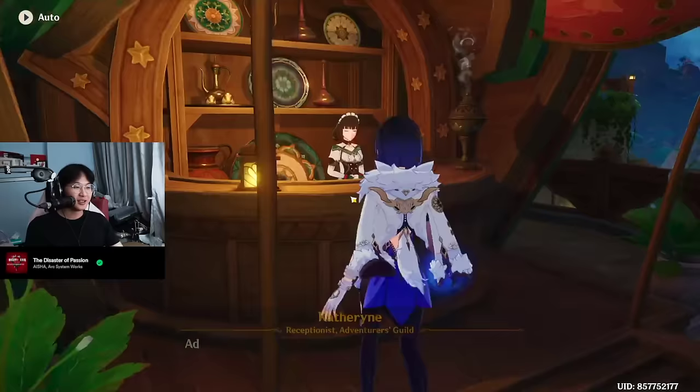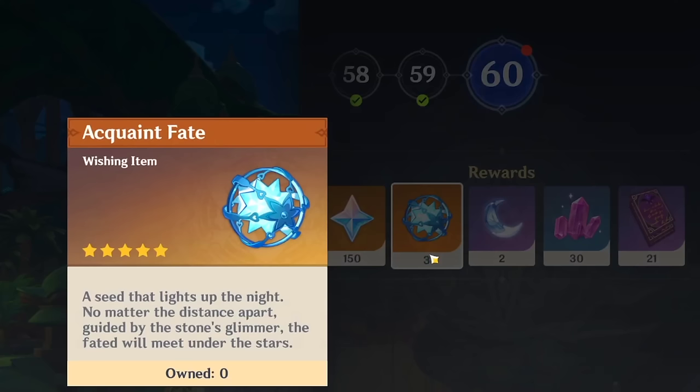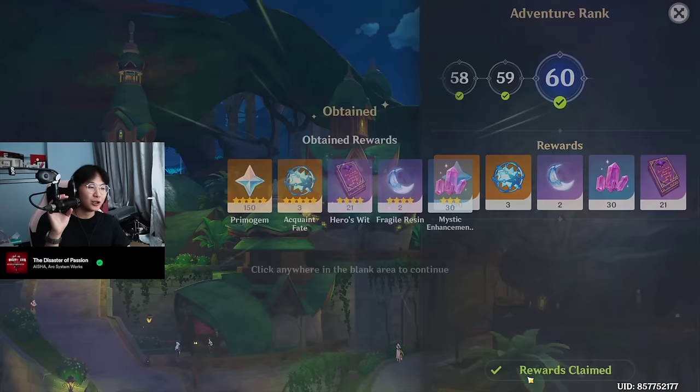I have finally hit AR60, which means I need to pick up my adventure rank rewards, which is amazing. 3 Acquaint Fates, 150 Primogems, 2 Fragile Resins, 3 Mystic Enhancement Ores, and 21 Heroes Wits.